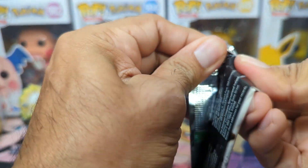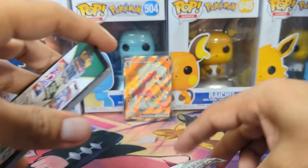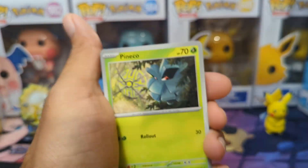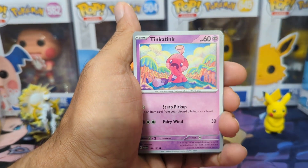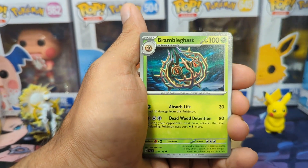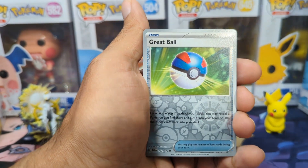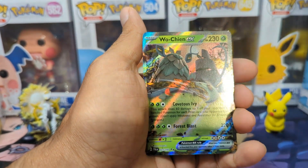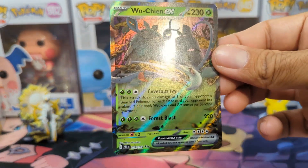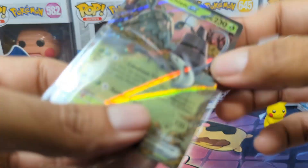From here it can only go up, right? Like we can't just get one hit in 13 packs. We have Pineco, Tinkatink, Mankey, Sinistea Bird, Mimikyu, Brambleghast, Superior Energy Retriever, Grappaloct, Jigglypuff, and we have a Wo-Chien EX. Two hits coming through! It's legit better than the nothing we've been getting. I am stoked.